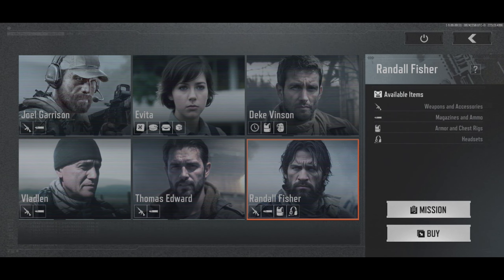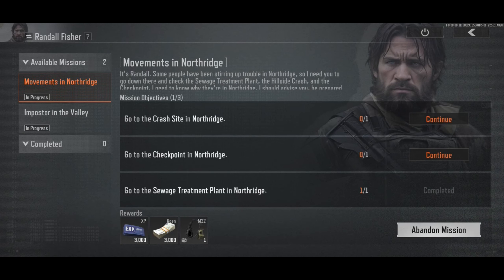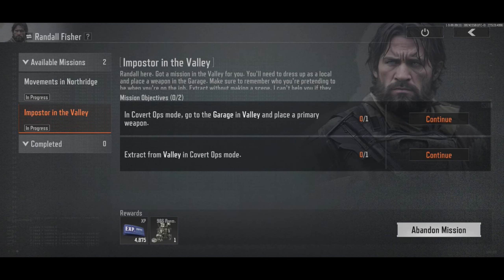Here we are in the game. Our mission is by Randall Fisher — he has given us a mission. We have to go in covert mode to the garage in the valley and place a primary weapon. Second, we have to extract from the valley in covert mode. These two missions are easy, let's go and complete them.